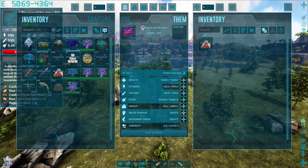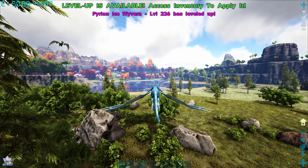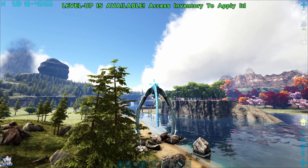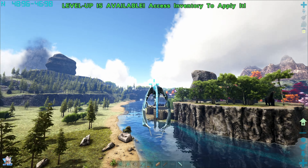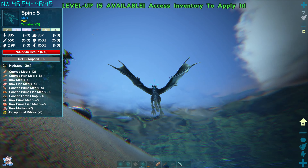Wow, he already has more health. I'm gonna try to get a Spino — that would be great to kill. Wait, does it do a dive bomb?